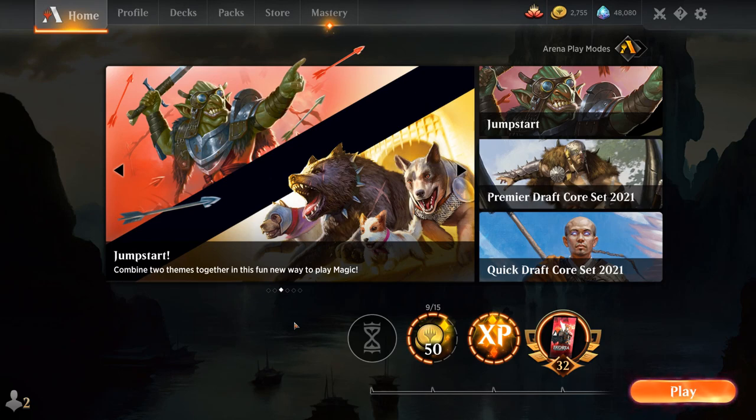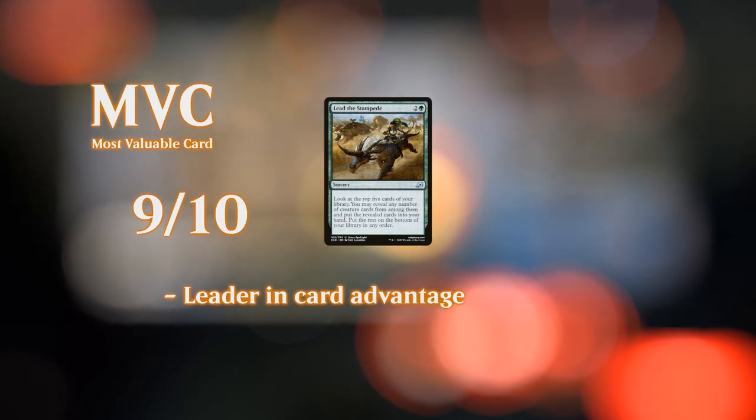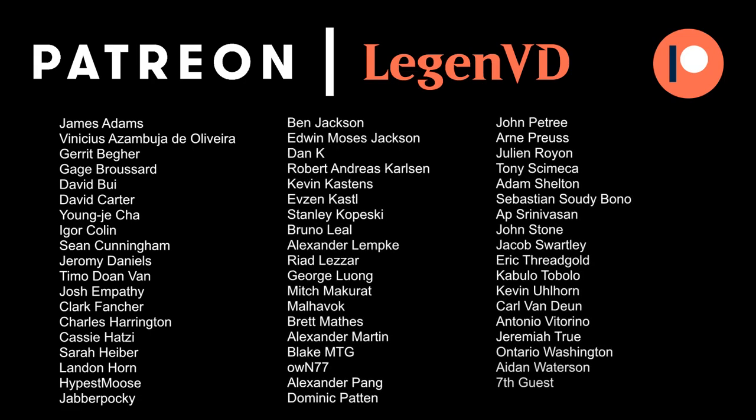Although going more combo might make the deck less resilient to removal spells disrupting your game plan. I've been quite impressed by Lead the Stampede, often drawing three or four creatures — a nice way to fight spot removal heavy decks. I'm very excited to be exploring all these new Historic decks with all the Jumpstart cards, which definitely brought a lot of new tools to the table. If you want to help decide which deck we cover next, head over to Patreon where we've got a poll. Thanks for watching, hope you enjoyed, and as always have a nice day. Thanks to all my patrons — you can become a patron yourself at patreon.com/legendvd.